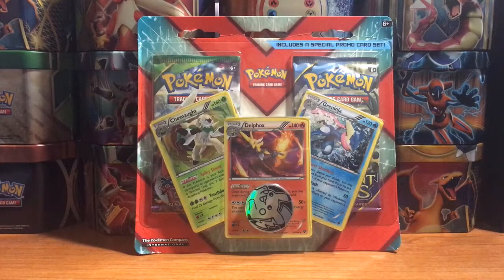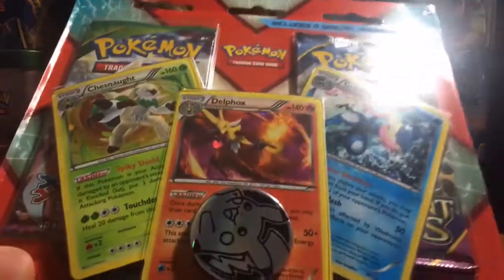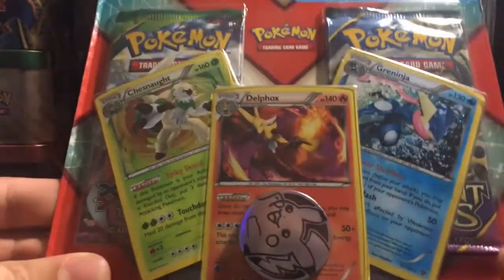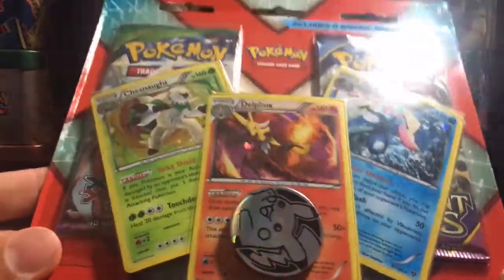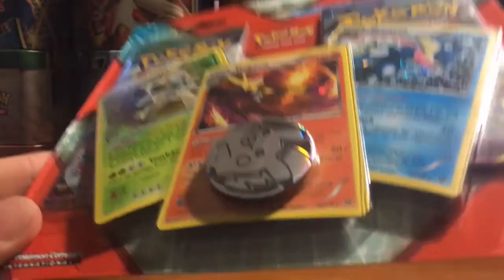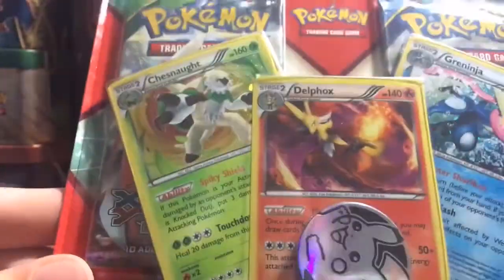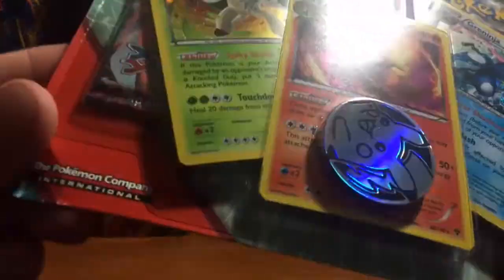What's up everybody, PokéKaos here with a sort of random TCG opening today. We have this two-pack blister that comes with the three Kalos fully evolved starters: Chesnaught, Delphox, and Greninja. The reason I bought this was because of these promos — they're not exactly promos, but if you look on the bottom they do have the XY base set on them. If you pull them in a pack it has a different foil pattern than the one on here.